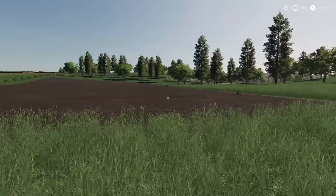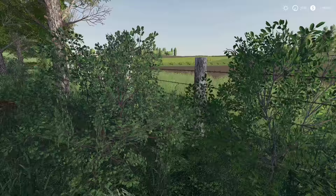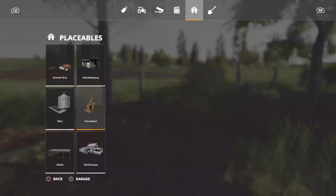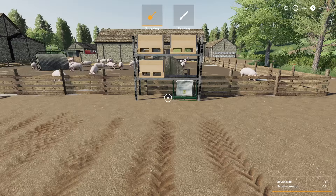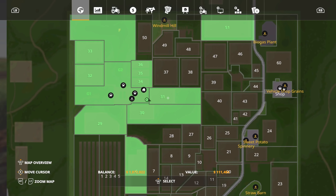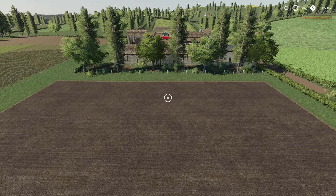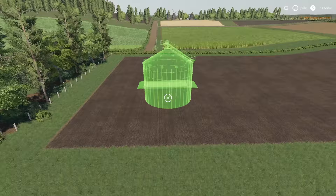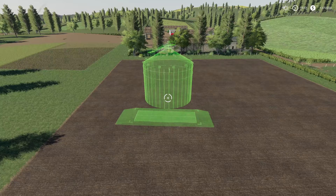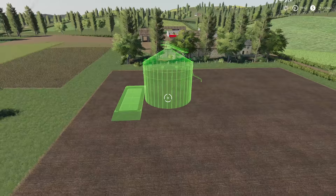I don't want to just place down a bunch of silos and be done with it — I want to make a little area that I think looks cool. We're going to place down silos and then come through and make all the grass look good. Let's get out of the way, go in, and start landscaping. We bought the land — it's ours now. For silos, we're going to go with this style right here as our main grain silo.